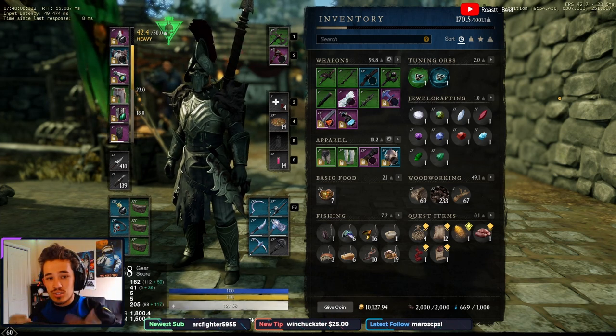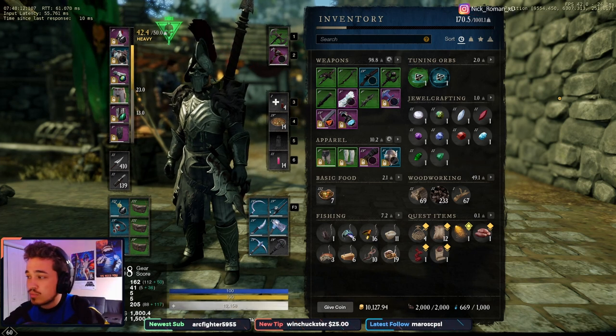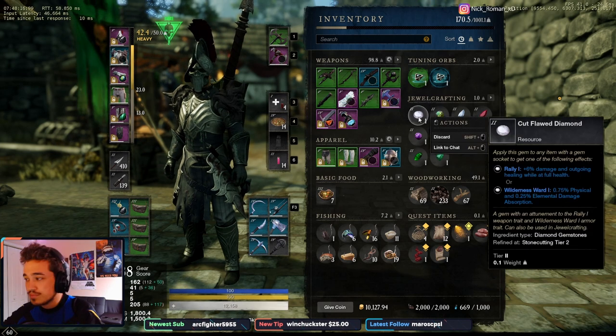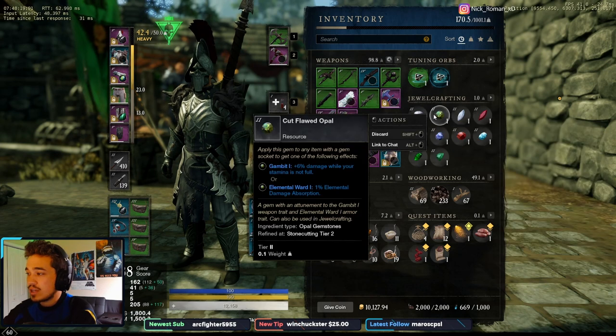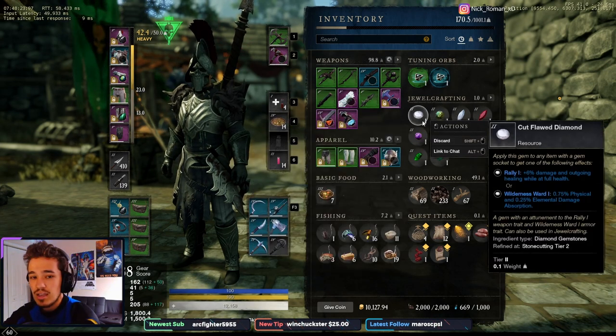Starting with what are gems — gems are small boosts that you can slot into weapons or make jewelry out of. They can also be slotted into armor. Each gem has a different perk depending on what kind it is and what tier it is — there are different tiers and different kinds.